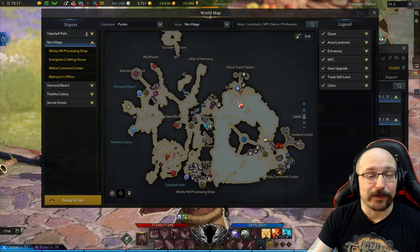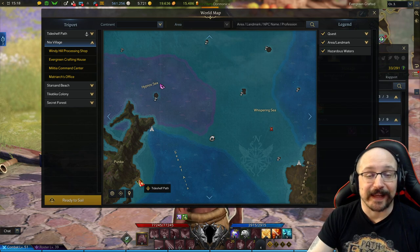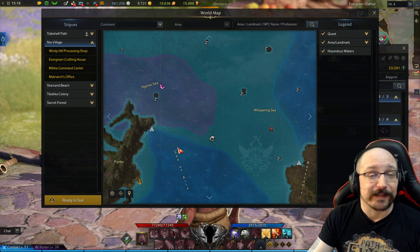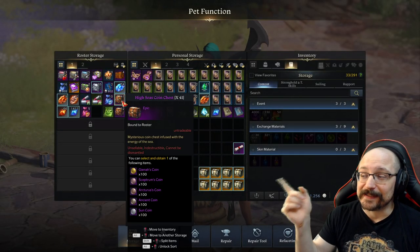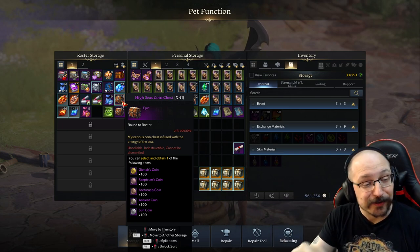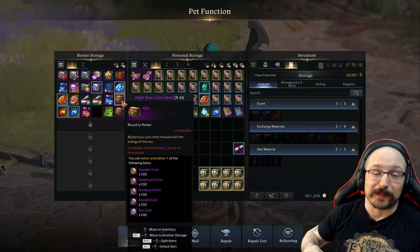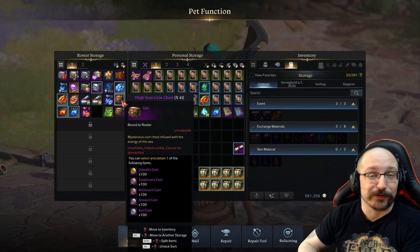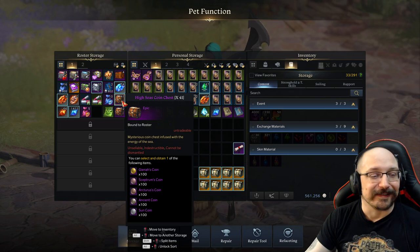Outside every single port, on most ports on the left side, there is a little ship called the Tien Libra Guild, and they allow you to exchange pirate coins into honing materials — specifically the red and blue crystals and shards. To get pirate coins, you're going to take the high seas coin chests you get from going through these islands. I don't recommend cracking them all open right away, but what these do is give you a voyage coin. The Tien Libra people can take your sun coins and turn them into pirate coins — sun coins are the best coin to pick for this. Crack open maybe 10 of these to make pirate coins, then convert them into the materials you need.